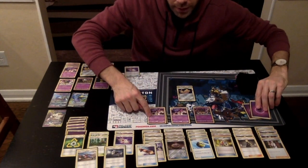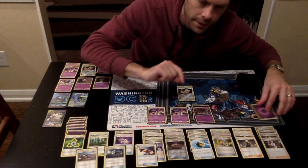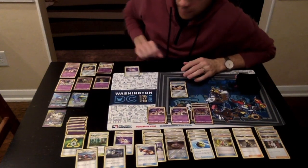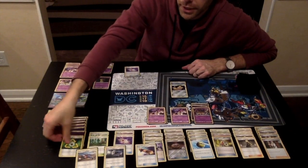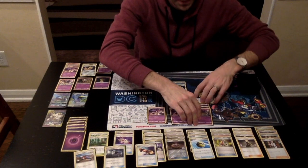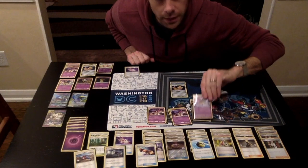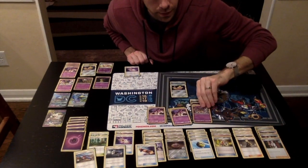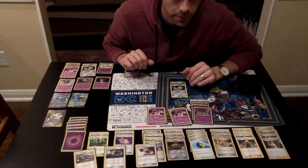Then you can use Psychic Recharge one to load energy up to your Giratina, and Psychic Recharge number two to load another energy up to your Giratina. Then hopefully you have one other energy in your hand — like the Recycle Energy. This just provides a basic energy. You can attach it for your turn, and you're ready to do the attack, which is Shadow Impact — 130 damage. You have to put four damage counters on one of your own Pokemon, but 130 damage is pretty hard-hitting for a basic one-prize Pokemon.